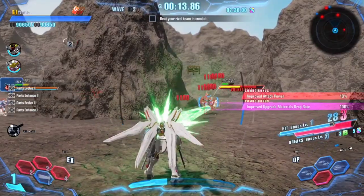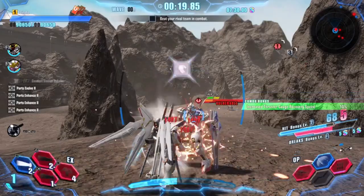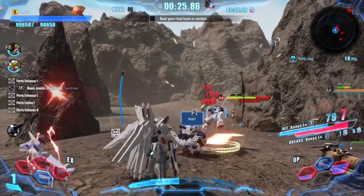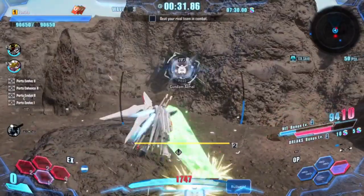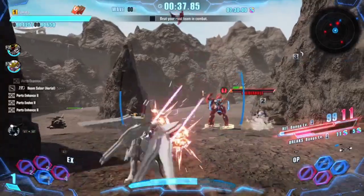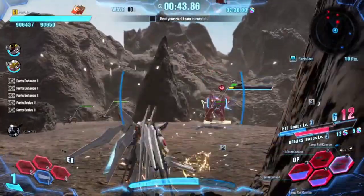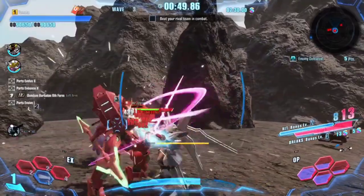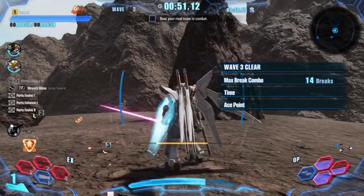Line them up to hit more enemies at once. The EX comes in when everything is cooling down so you have less downtime. There's another Lazerta — charge attack. That's a lot of DPS right there with the Lazerta charge attack.